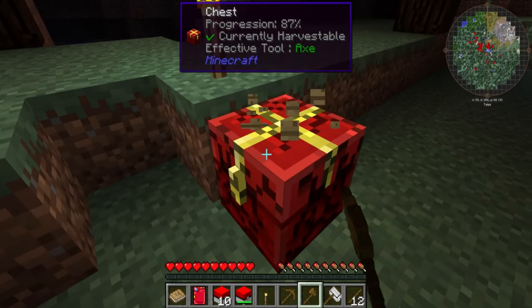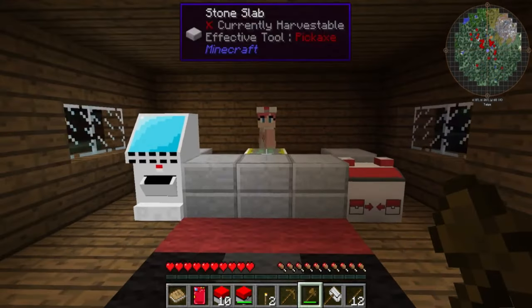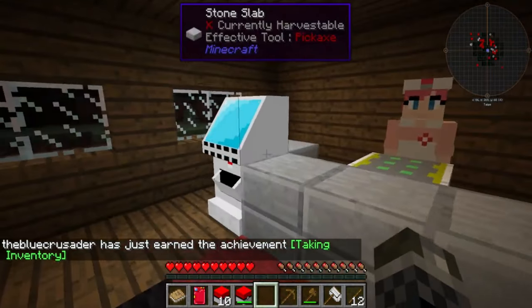These Mojang-looking Pokemon mobs can be pitted versus each other with the mod's combat system, with dynamic changeable moves and world interaction. You can even make use of your Pokemon to cut trees or dig holes for you. They're basically pets that actually do your bidding, which is kind of cool.